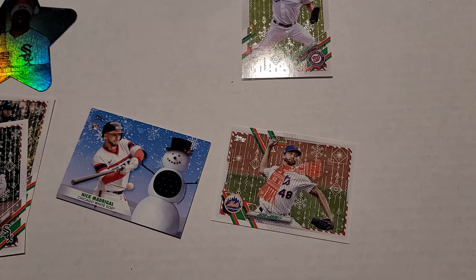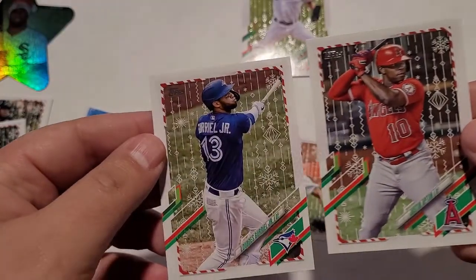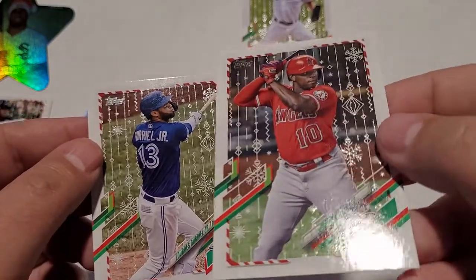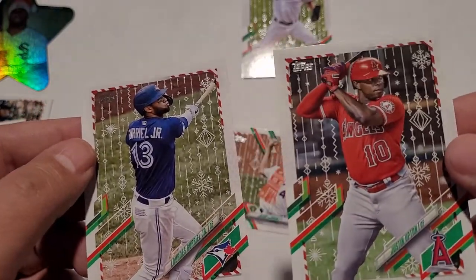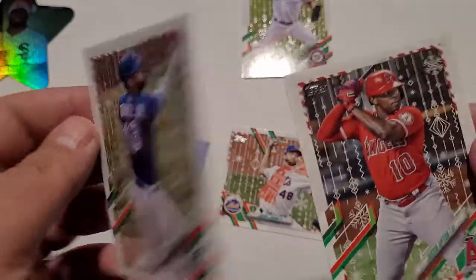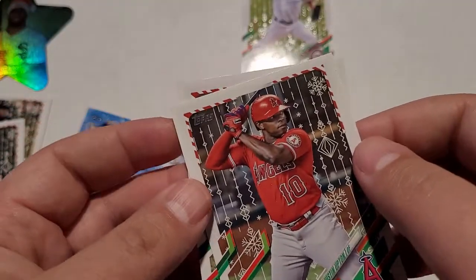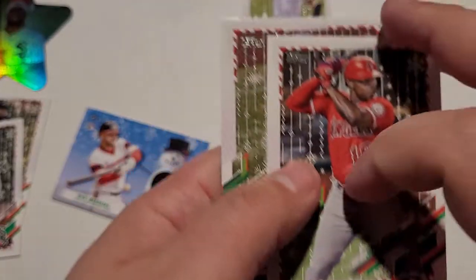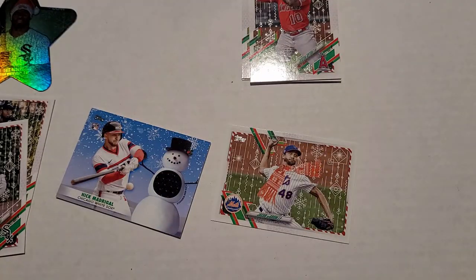Hey, welcome back. Quick reason why you always double check — I missed these two cards: Lourdes Gurriel and Justin Upton. They're more of those etched cards, they got some nice texture to them, they're pretty cool. But always check — no idea if they're worth anything crazy. More than what I thought I had. So always double check before you put things away, because who knows — maybe those cards were 50 bucks each and I just would have put them away, never would have thought of them again.